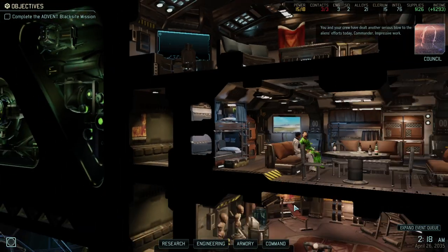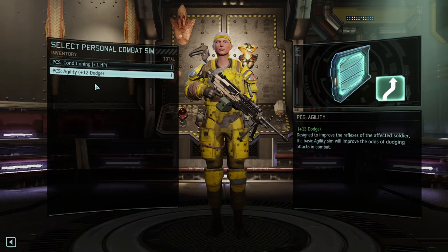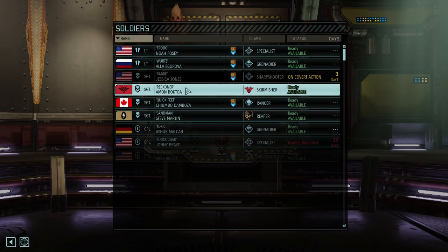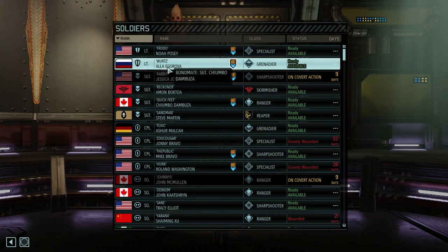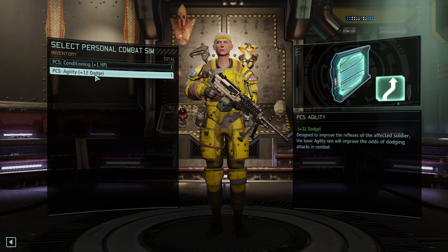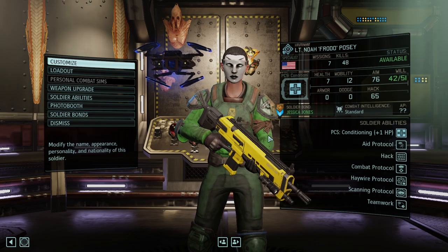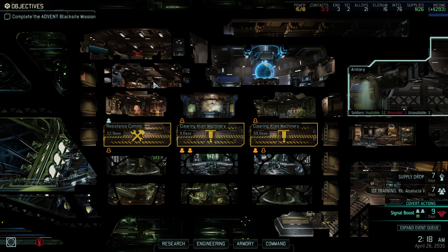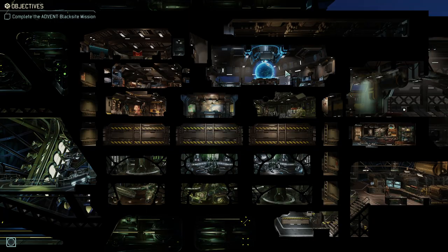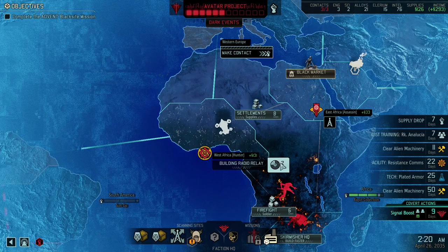12 civilians rescued, hair trigger — oh my gosh, we got so many nice little items — and 40 supplies on top of it! In terms of supplies we're doing very well. PCS conditioning and dodge — I like the dodge, I actually like it a lot. Quick Feet already has dodge, so let's give dodge to her, and Frodo takes the PCS conditioning. We're making up for the lack of hit points in the progression.